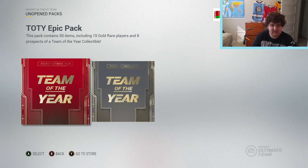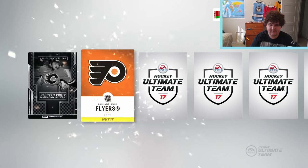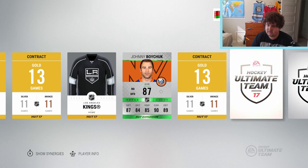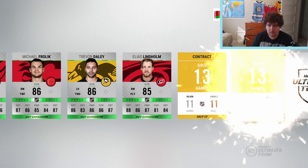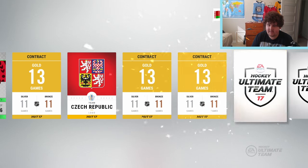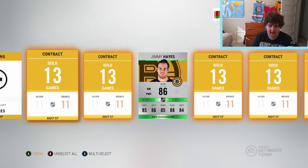This Team of the Year epic pack is our last big chance of getting something good because we haven't gotten anything good at all - this has been a pretty big fail of a pack opening. Oh okay, starting these off with a collectible. We're getting a lot of consumables. Bychkov is the first player we get, Mike Fisher, Chen. We're getting a bunch of guys - Dallas Stars players, Anders Lee, Lindholm. Bobby Ryan 88 - not too bad, but this is a 150k pack, it would have been nice to get something a little better. Chris Versteeg and Niederreiter. My pack luck is so bad.